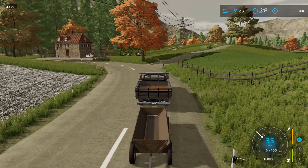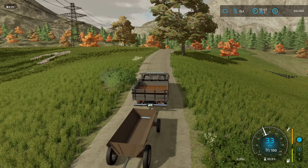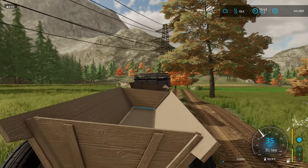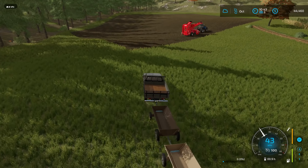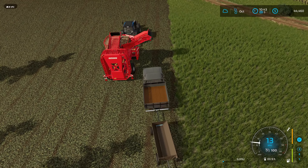Let's go empty this. It looks like one harvester load will almost fill all of our transport, which means we've got to make a trip to the sell point once every harvester full. This is going to take a long time, but hopefully that means it's a lot of money.